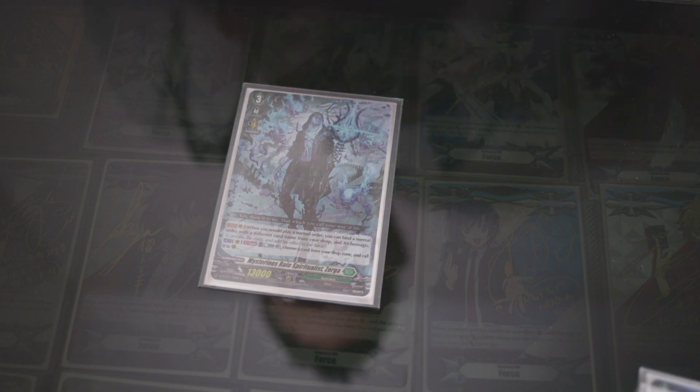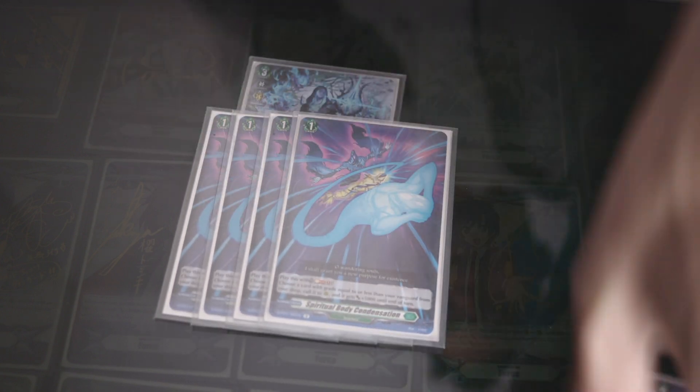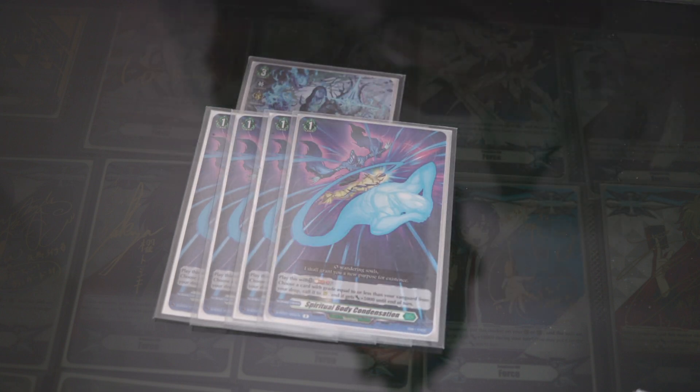4 — I found out with this you do need to run a lot of Order cards. And Ghosties is not an Order, it's a Blitz. So you can't use Alchemagic with it.